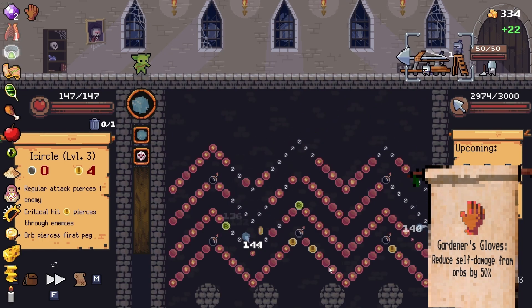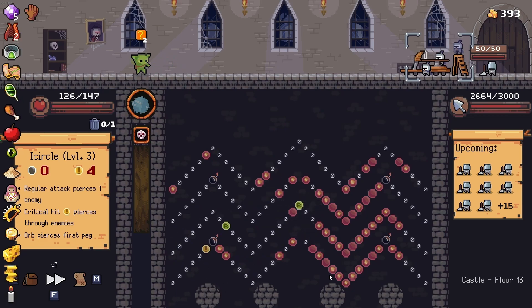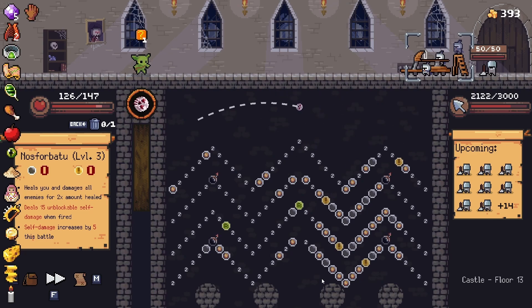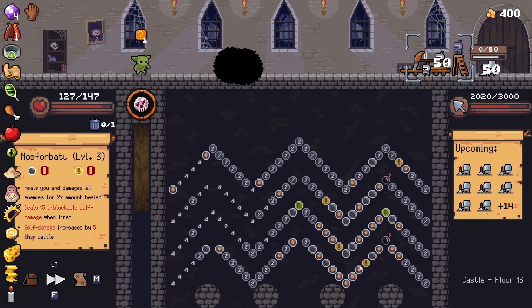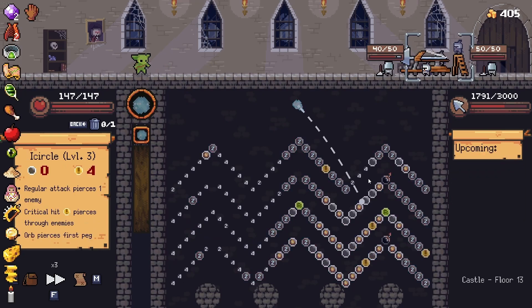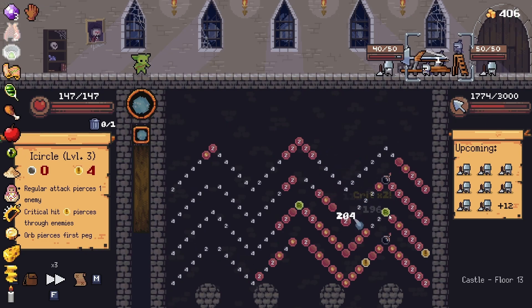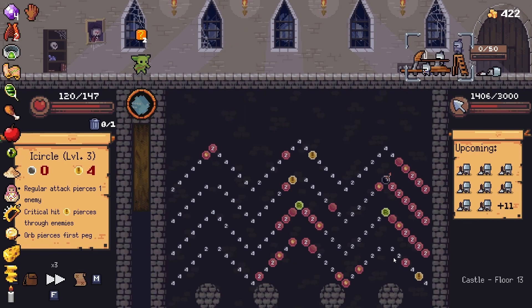I'll even slow the game down when I hit the Nasrabatu to genuinely see if it works. We're going to lose 15 HP — we're at 126 right now so that's about 111. Let's yeet it off and see. Slowing it down — oh, I lost health, I lost half. That's awesome — so you lose half, which is super rad, though obviously not ideal for this build specifically since we're working to our strengths.